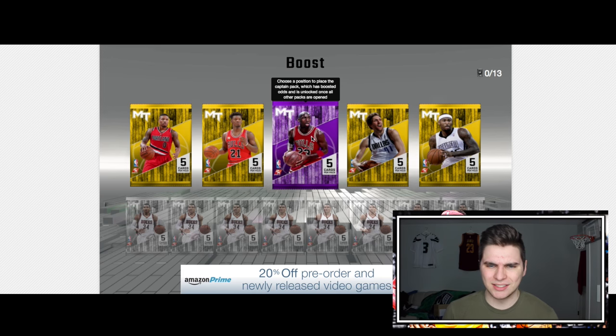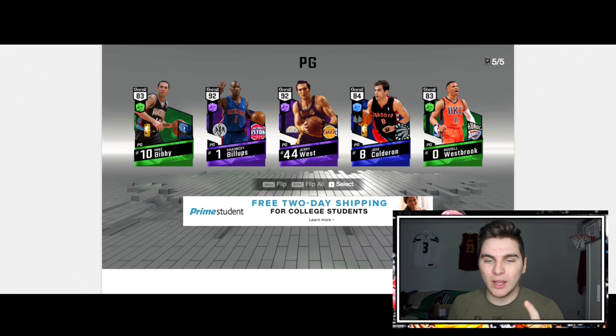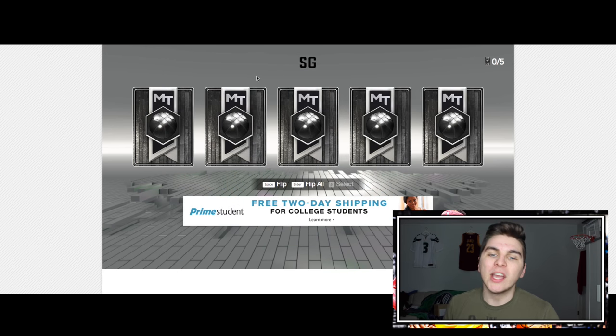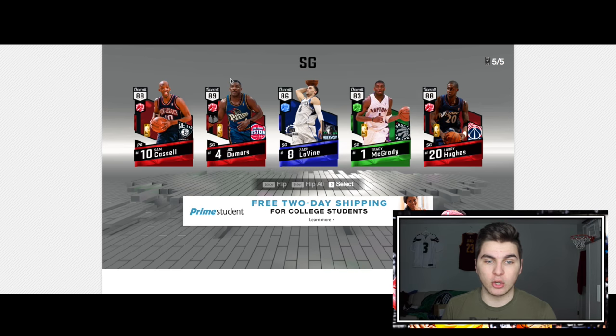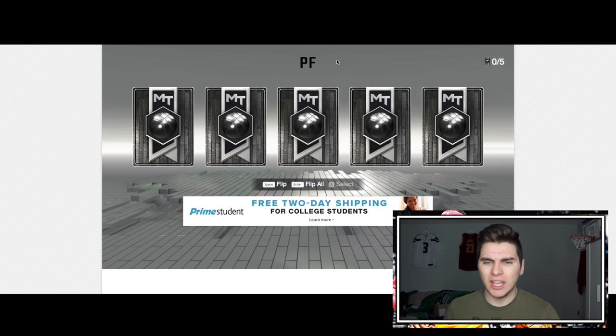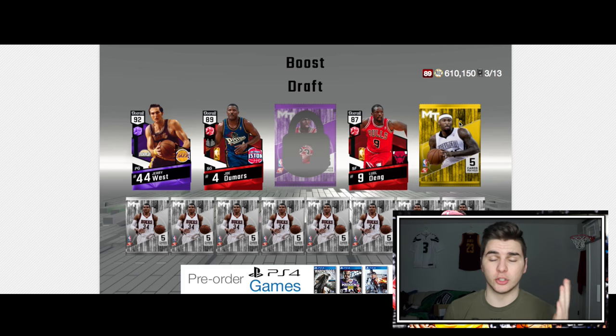We're going for the highest overall draft and using that team. I'm going to captain small forward because in my collection I have a couple diamond small forwards, so maybe I get lucky and don't have to spend any extra. At the empty point guard spot — yes! Jerry West! Highest overall, we have to take him. Then it's like this draft knows the players I want — how about a diamond James Harden? No doubt. We have to take Joe Dumars. Joe Dumars actually looks cool — he's got an A in perimeter defense and three-point scoring, even though it's an older version.